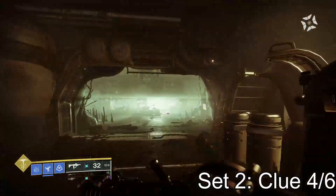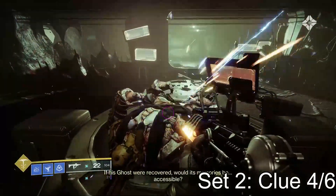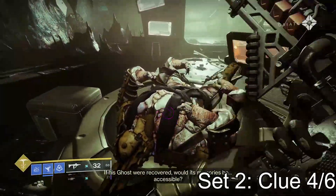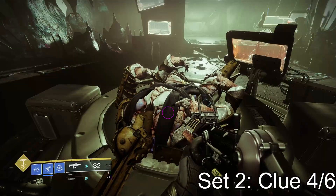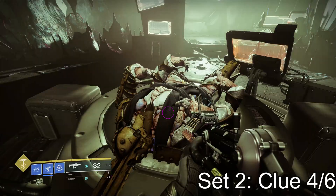Moving on to the next clue of the second set — right after that hangar, you come into this room after you drop down and there is the center council right here with a scorn captain chieftain on it. This is your fourth clue for the second set.